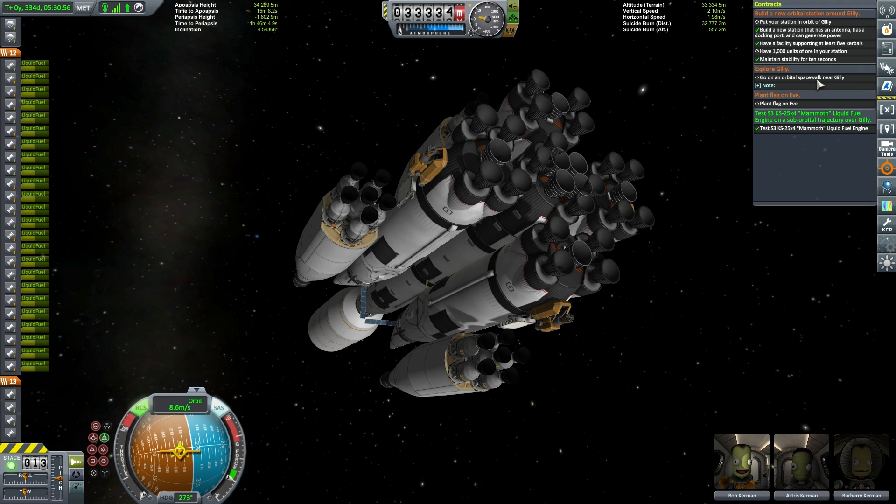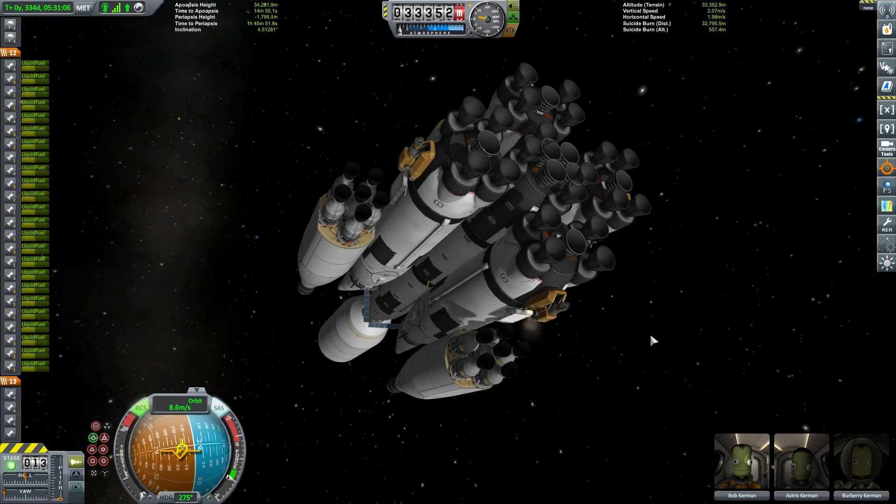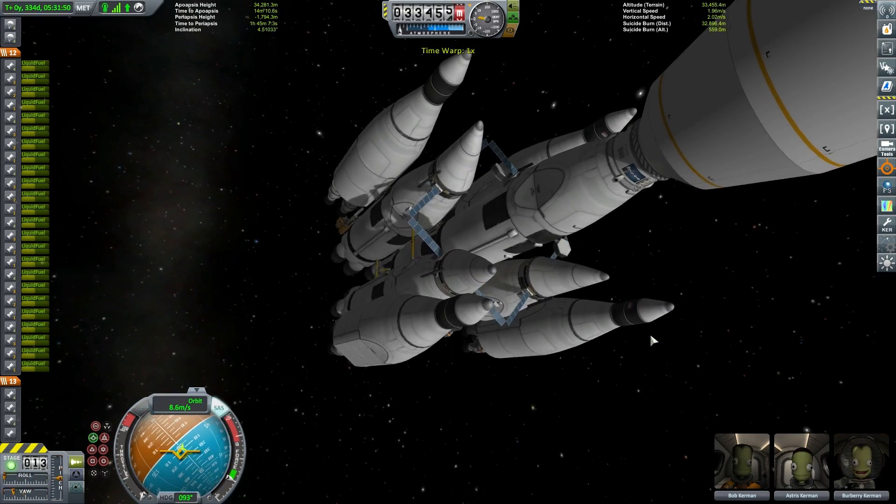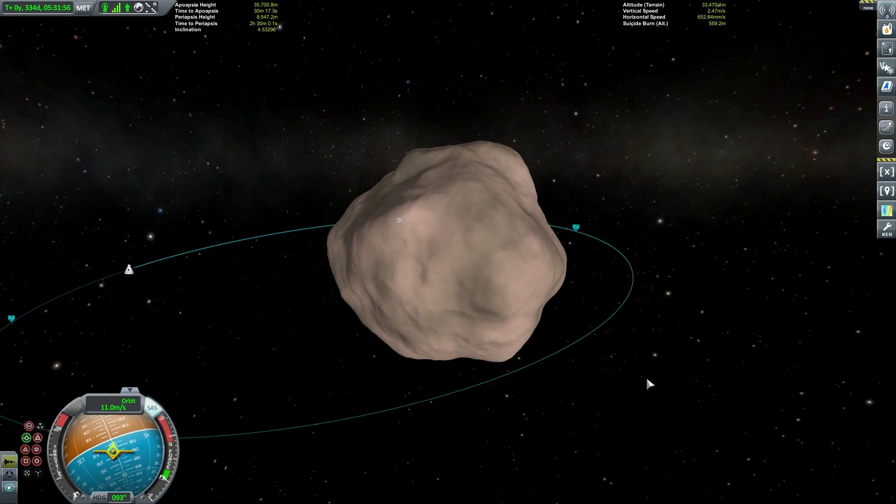We'll time warp to our encounter with this beautiful little space potato, as so many KSP players like to call it. A very small burn drops us down into a sub-orbital trajectory onto Gilly. We happen to be at the exact altitude to run our Mammoth liquid fuel engine test. We run the test and complete the mission — 303,000 in funds for that one. Stupidly I should have done the Explore Gilly mission first, which means I now need to get back up into orbit quickly — though on Gilly that's only a few meters per second.